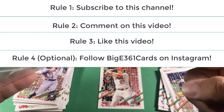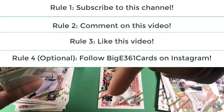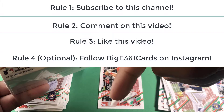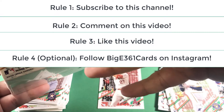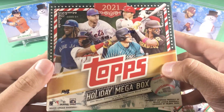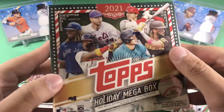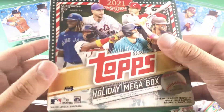Once again: rule one, subscribe to this channel; rule two, comment down below who you think is going to be the best rookie long term; rule three, hit the like button; rule four — optional — follow my Instagram. That's all you have to do to enter this giveaway. Good luck to everyone — it's going to be one entry per person, so make sure to enter.